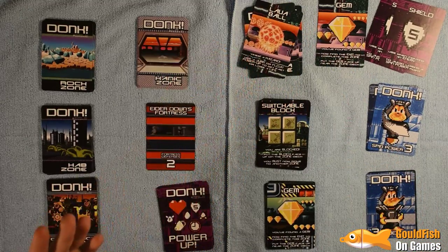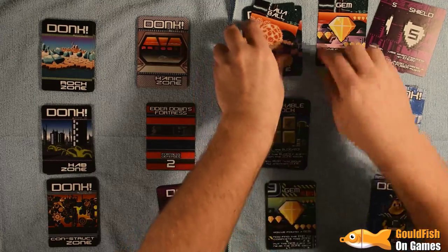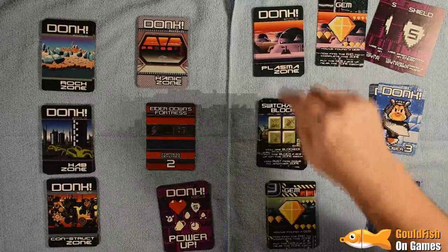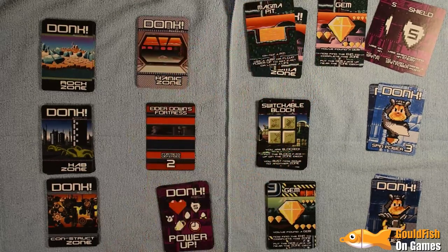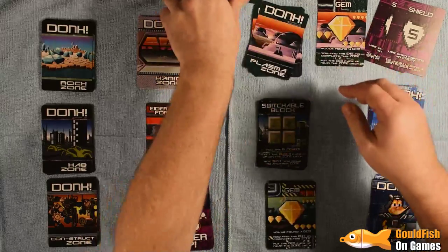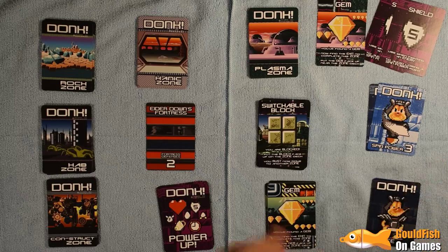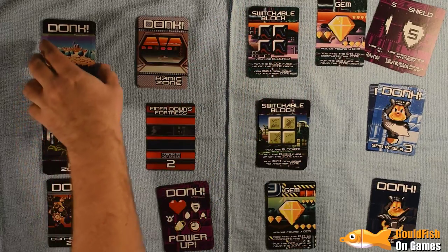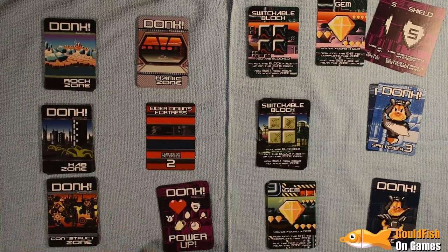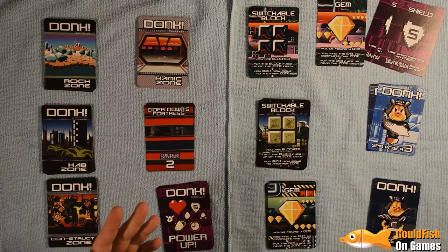Lava Ball — we've got nothing to protect ourselves against it, so we go down to two lives. This is the problem with these zones with switchable blocks — they've got more obstacles that can be an instant death. Two of those in a row, so I'm now down to a single life. If I lose one more it's game over. We've hit the switchable block so I have to move on now.